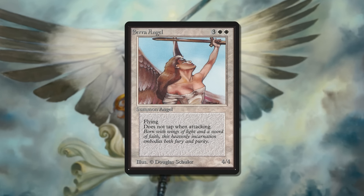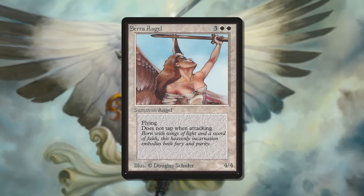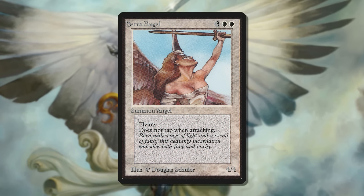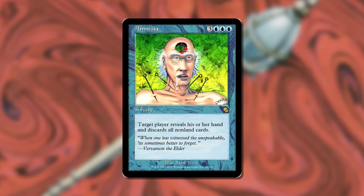The deck would then win with one of the most iconic creatures ever printed in Magic's history. Making your opponent discard cards after countering and removing all of their threats made sure that all their Swords to Plowshares and Counterspells were long gone from their hand by the time you resolved your Serra Angel. You even played one copy of Amnesia to bridge into that point of the game as soon as possible.